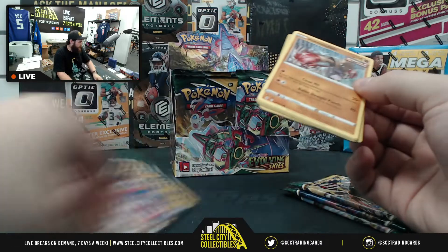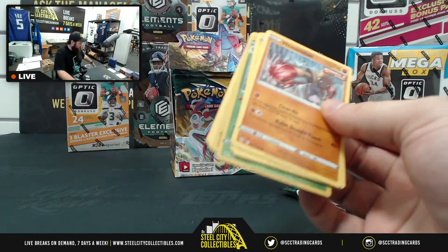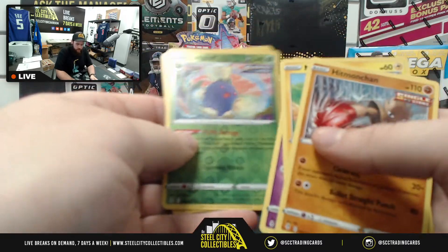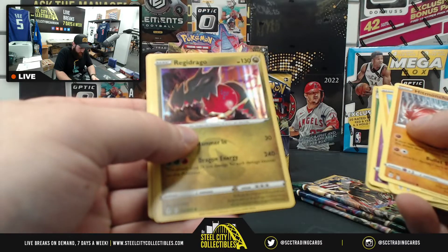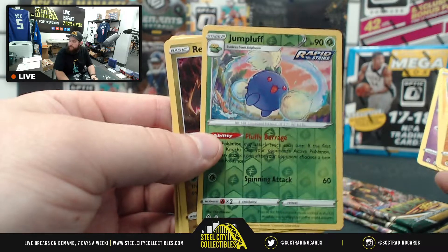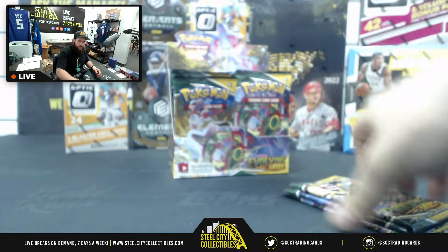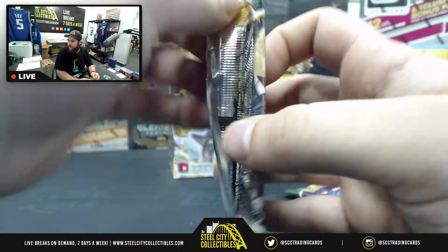We're gonna do this a little bit quicker here — basically just skip to the hits. Got a black coat card, should be something decent in there. Jump fluff foil, and a foil Redrigo — actually a foil Redrigo and a reverse foil, my bad. I'm a little rusty on the terminology there.